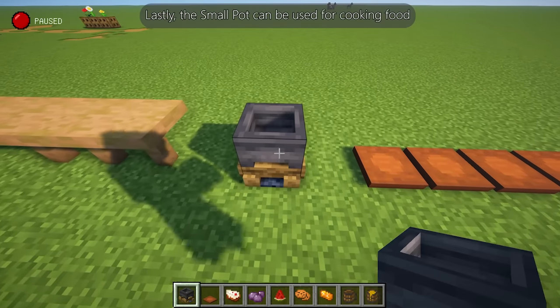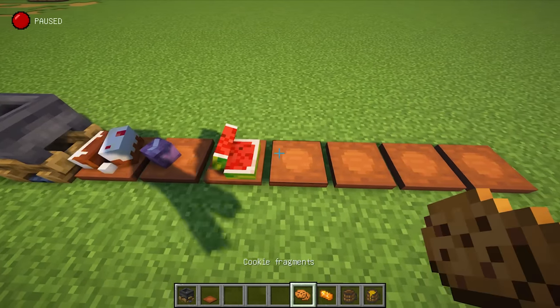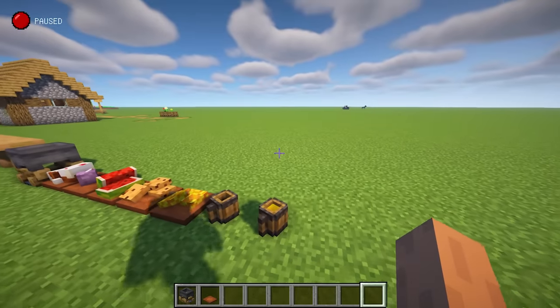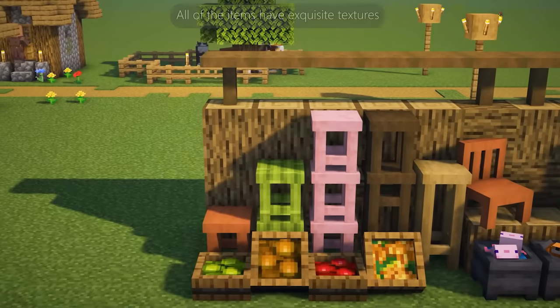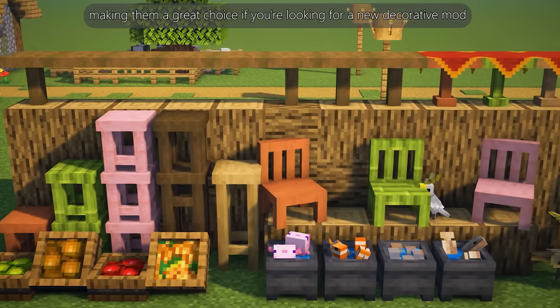The small pot can be used for cooking food, and you can place the cooked food on a tray. All of the items have exquisite textures, making them a great choice if you're looking for a new decorative mod.